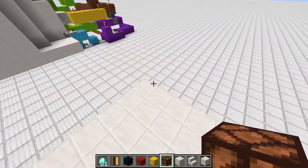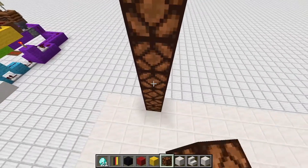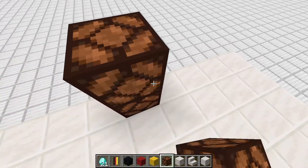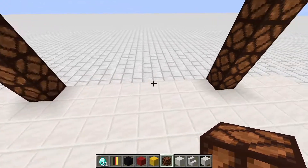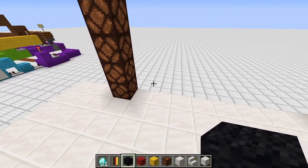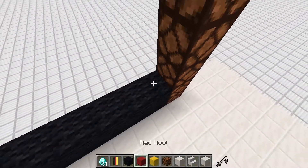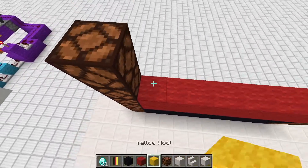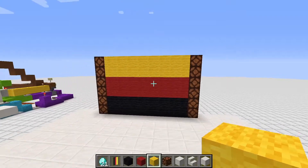First, count one, two, three blocks from the left and place six redstone lamps. Then count four blocks from the right and place another six redstone lamps, ending up with eight blocks in between. This time we go with the German flag theme, so it's black for the bottom.